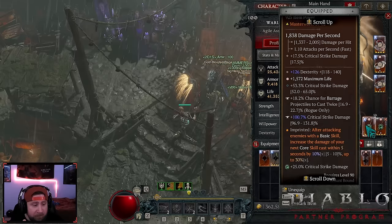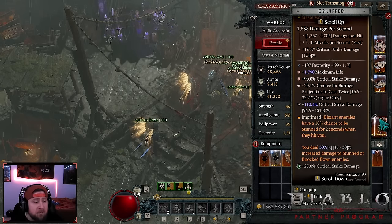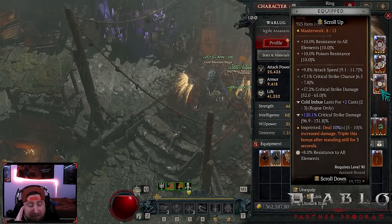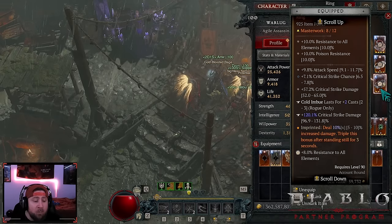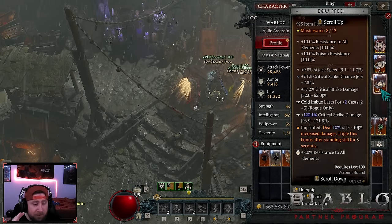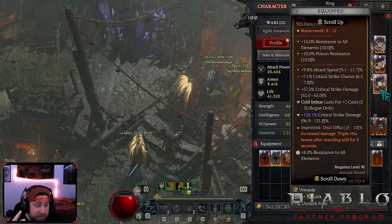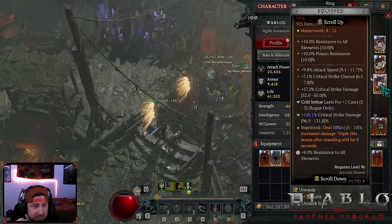Expectant makes the 30% damage boost very easy while we do our one-two-three. We got retribution for an extra 30%. Then we have inner calm — this is the flex power spot. I get 10% increased damage multiplicative, tripling the bonus after standing still. We'll rarely get the triple percent unless standing in front of a boss, but the flat 10% is consistent. I've tested this with elements and edge masters — edge masters felt pretty good, elements did not.